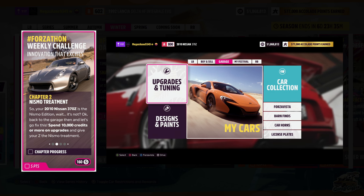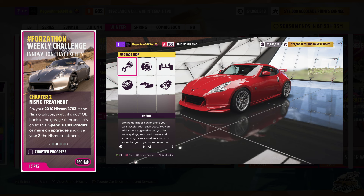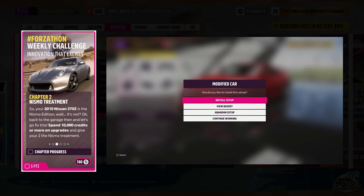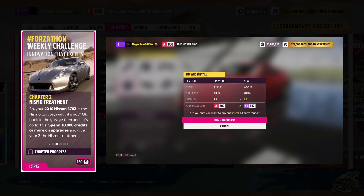For the second challenge, you have to spend 10,000 credits on upgrades. This can be anything inside the upgrades area, from engine swaps to new tire compounds. As long as you spend 10,000 credits or higher, it counts. I would recommend setting your vehicle up for a bit of everything, from drifting to racing.